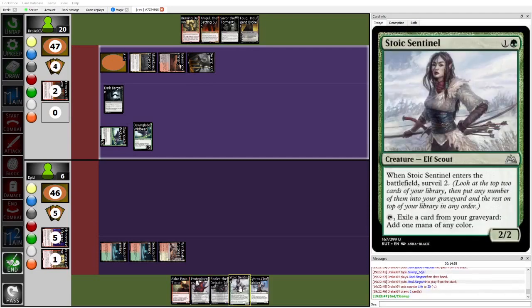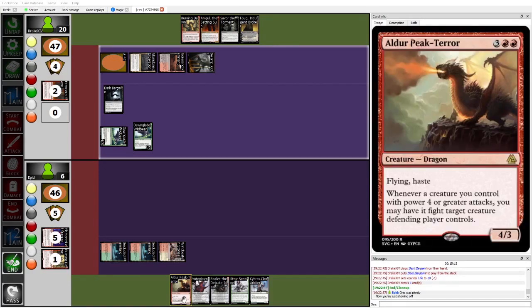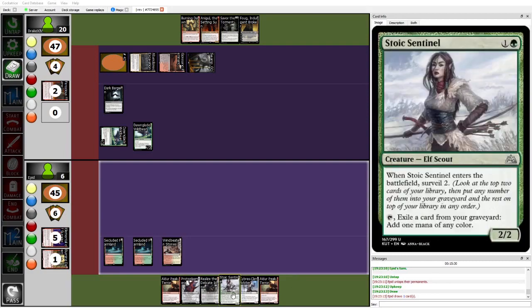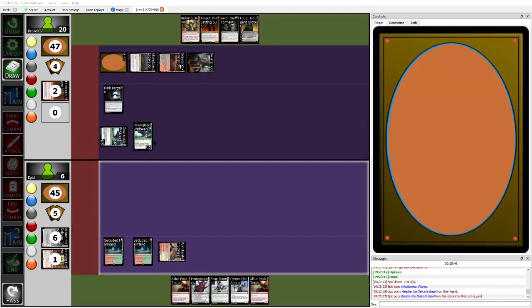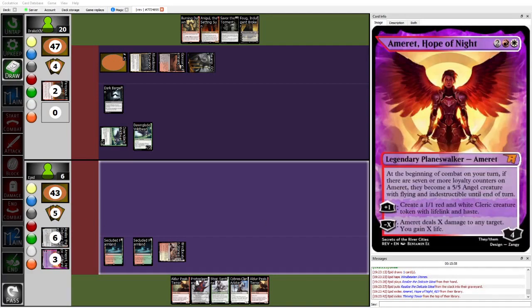I don't know that Epid really has any good options here. Draws into a Foog Indulgent Broker — that's also just a destroyer, and swing for 8 if Epid has a blocker. Like, Alder Peak Terra could at least trade with a Wildbear, but doesn't have anywhere near 5 mana. And that's just game. Epid knows any creature they play will be picked off by Savor the Torment and then they'll just eat 8 to face. Epid reveals Omuret and Thriving Tower — GG. Commanding beatdown from Drake in game 1.